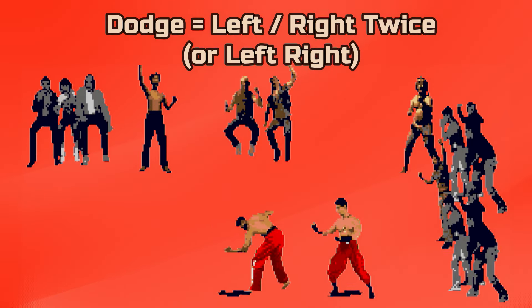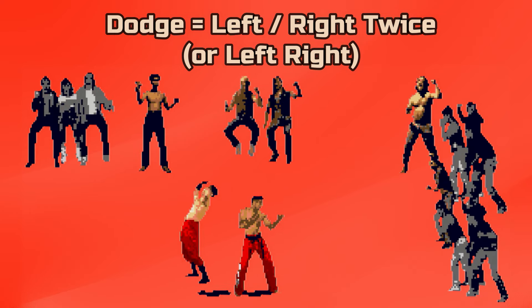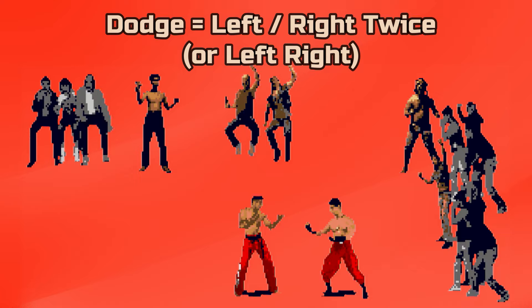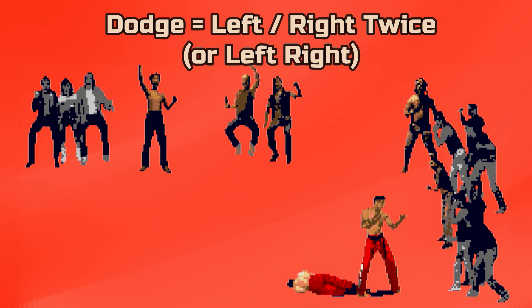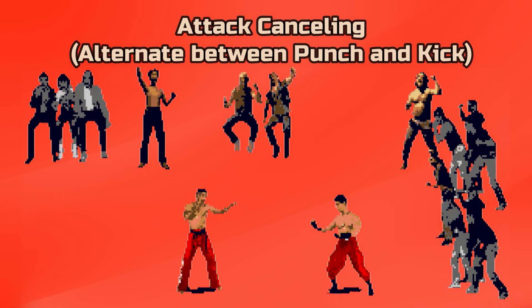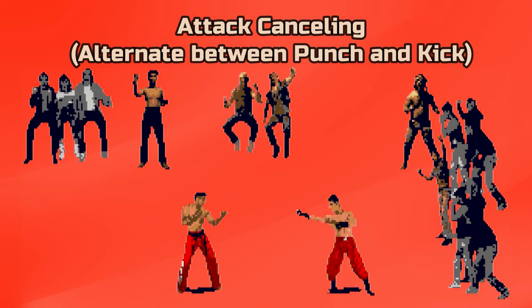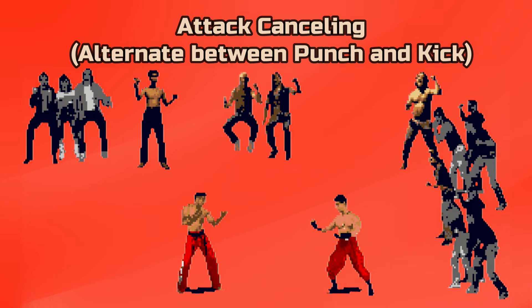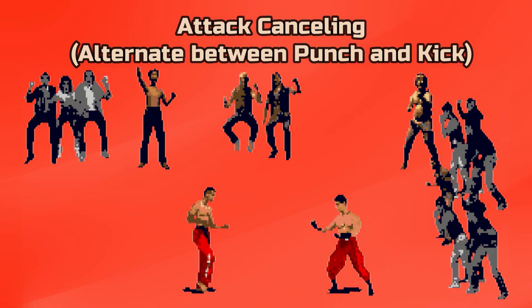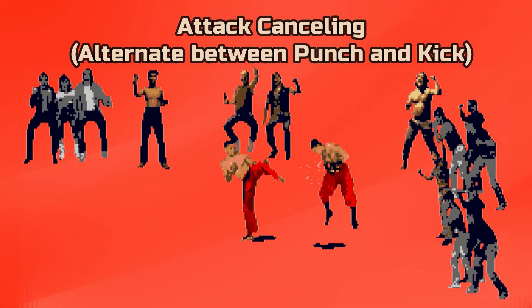Thankfully, there are some tricks you can use that will make this easier. Characters can perform a dodge by pressing left or right twice. Unfortunately for Kato, it will make him jump instead. Otherwise, you can use this to dodge through opponents and hit them with a back attack. This is done by pressing punch with your back turned to them. A trick that all characters can use is attack cancelling, done by alternating between punch and kick. This will cancel your animations, allowing you to attack incredibly fast. It's even more useful when the opponent is coming at you from above or below.